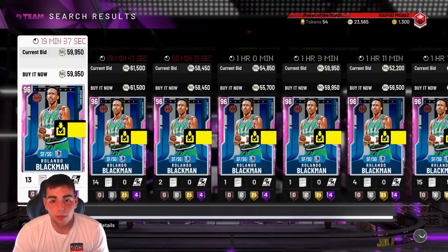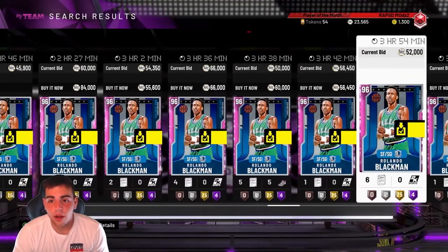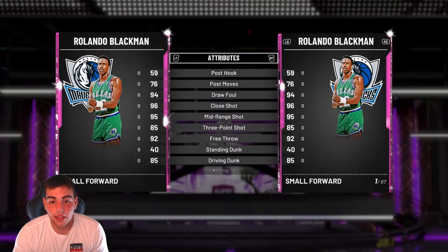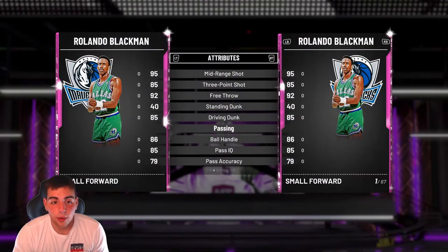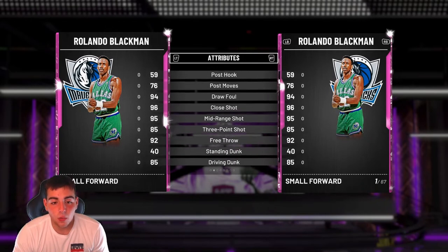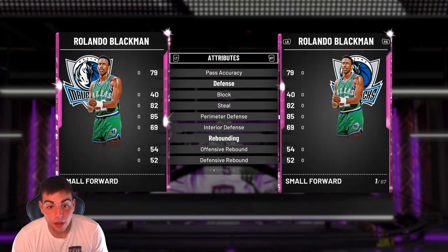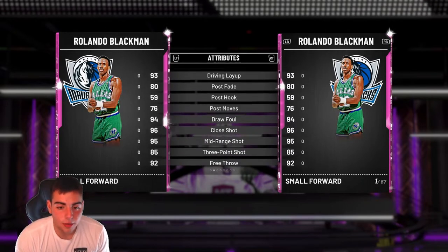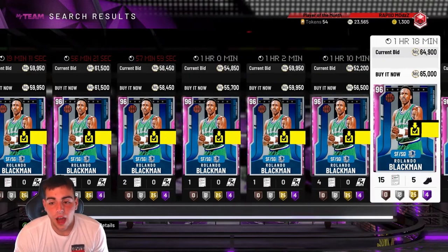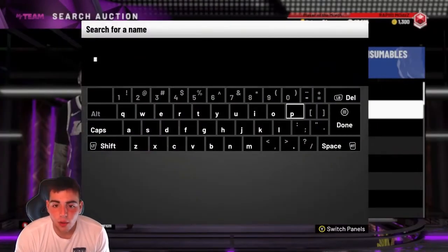Another really good card I suggest buying right now is Rolando Blackman — he's a pink diamond for 50K, which is a no-brainer in my opinion. He's the cheapest pink diamond in the game by far and his stats are great. He's not in the spotlight series set, but I believe his price should go up at least 10 to 20K — not a bad card to buy at all.